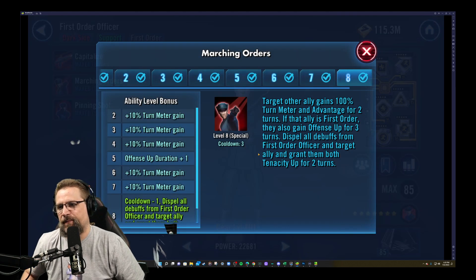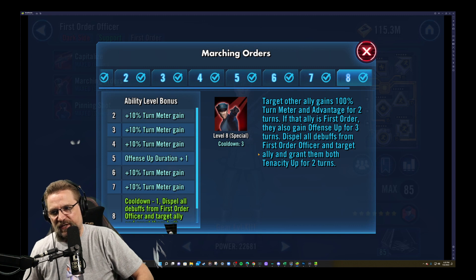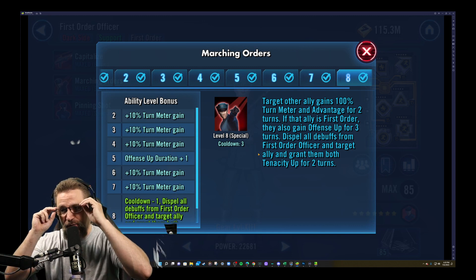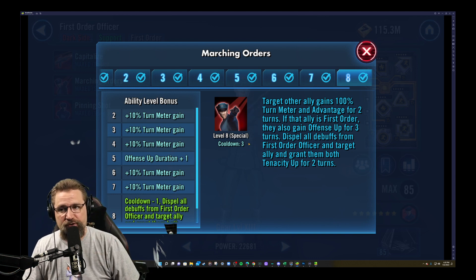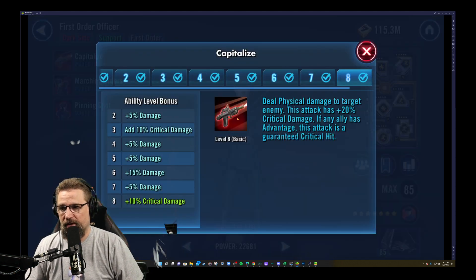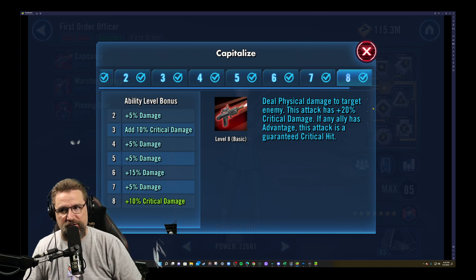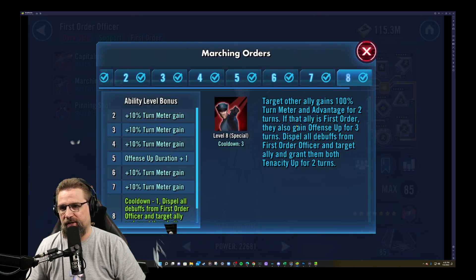Alright, Marching Orders: target another ally gains 100% turn meter. So this is where he swaps over — gives somebody 100% turn meter and Advantage for two turns. Now he's given Advantage to another character, which now guarantees his basic is going to be a crit on the next turn, if that's the order you get to use it in.